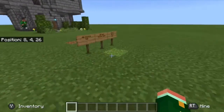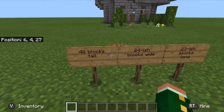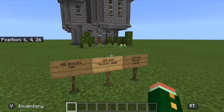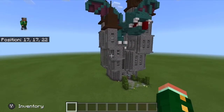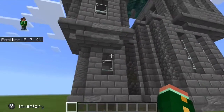These three signs have the exact measurements: 48 blocks tall, 24-ish blocks wide, and 23-ish blocks long — well, maybe not exact. From far away it just looks like a stone tower with a dragon on it, but as we get closer you can see the sheer amount of detail that I've put into this.